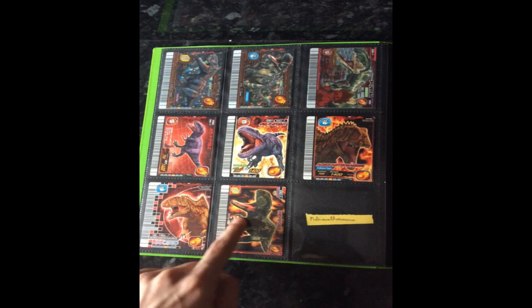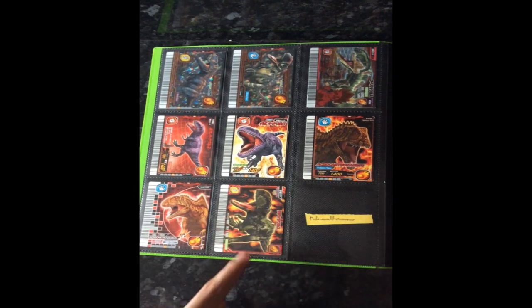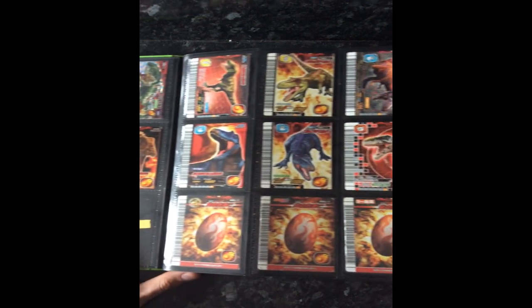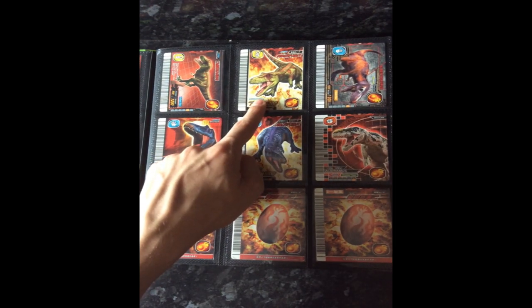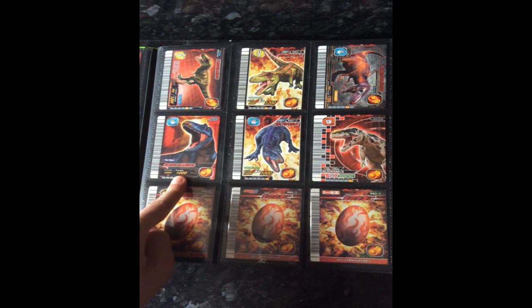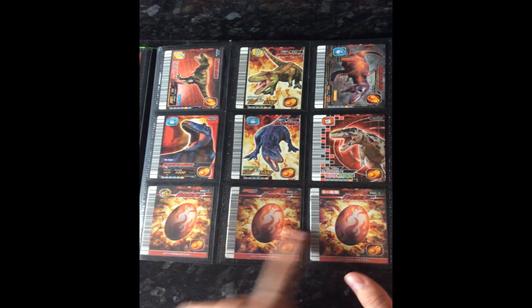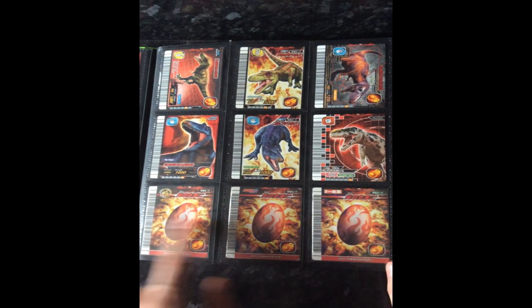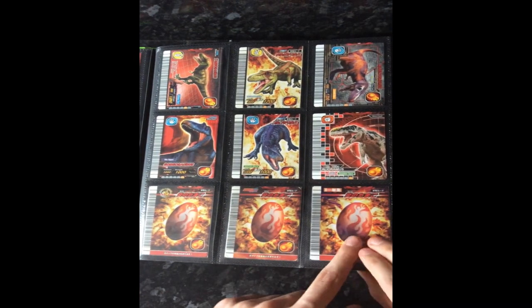Giganotosaurus attack type and counter type, Acrocanthosaurus defense type and blitz type, Rajasaurus — hopefully I'll get the Taiwanese one because that's the working equivalent and then I can take this not-so-bad-looking one out. Tarbosaurus defense type and blitz type, Albertosaurus, Gorgosaurus TIE type and counter type, Alioramus.